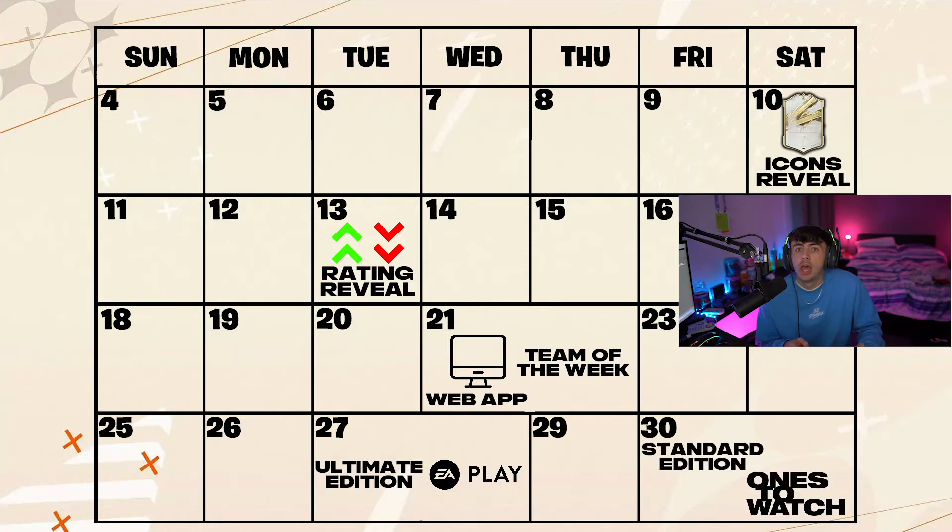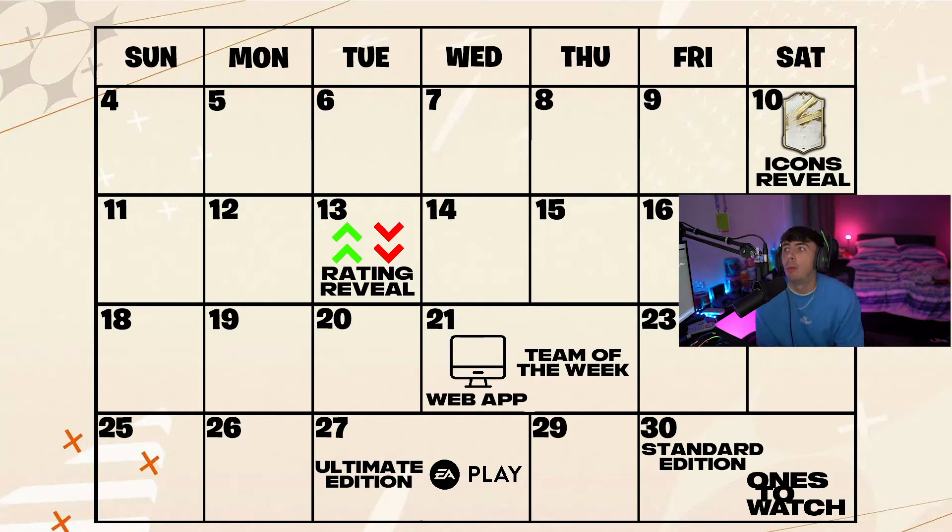Finally, the next date we have is the 30th of September, which is the general release. If you've bought the normal edition, that's when it'll be in stores and you can get the normal edition of FIFA 23. It's also the day that Ones to Watch come out, so we'll not only be getting the full FIFA 23 launch but also the Ones to Watch promo. If you've been grinding the web app, got some coins, or have packs saved up from SBCs, the Ones to Watch will be coming out on the 30th with the full game.